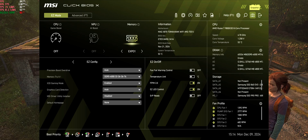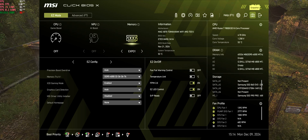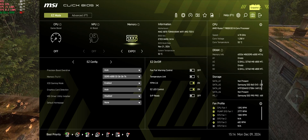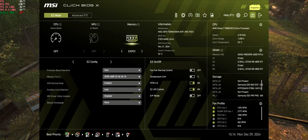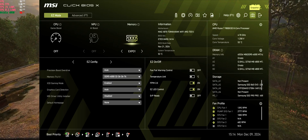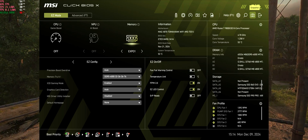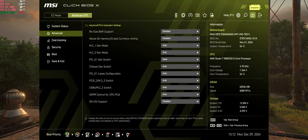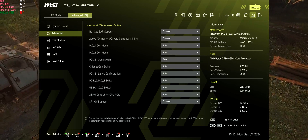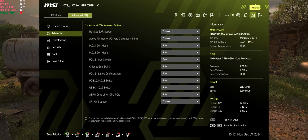I turned on X3D gaming mode thinking it should enhance my gaming since I have an X3D CPU. There was also one other option I read in the comments that would be helpful: the PCIe Gen switch, which was set to auto — I set that to Gen 4. I'm not sure that did anything helpful, but it was suggested to me so I went ahead and turned it on.